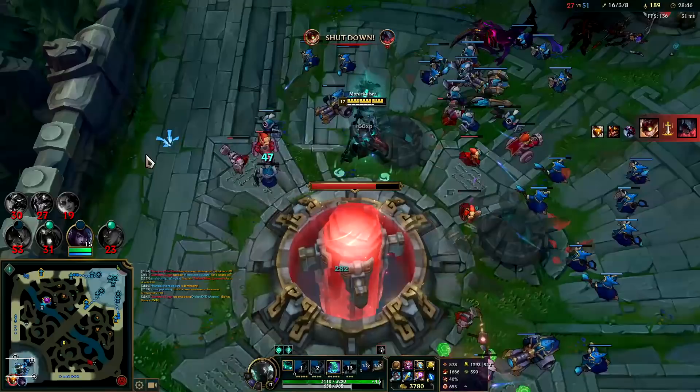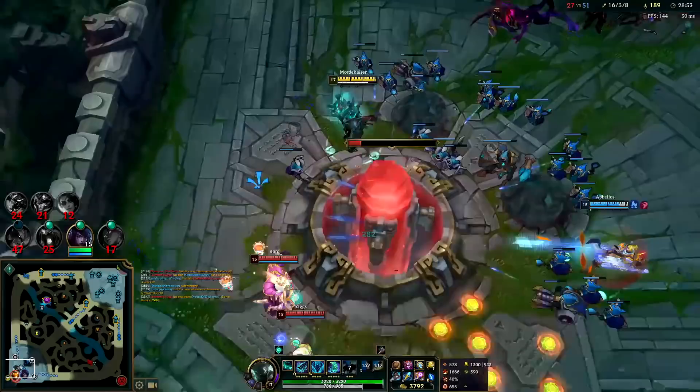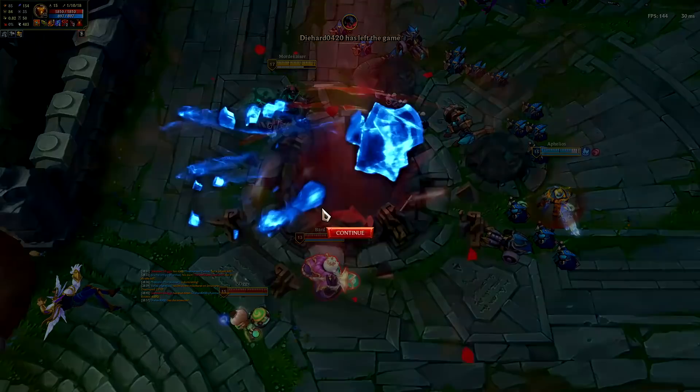Build a lead in the early game with proper Q placements. If they don't have Conqueror or Lethal Tempo, you can take raw all-ins against them. Build a lead, win the game — fun champion. Don't play them against mobile top laners and you should be good to go.